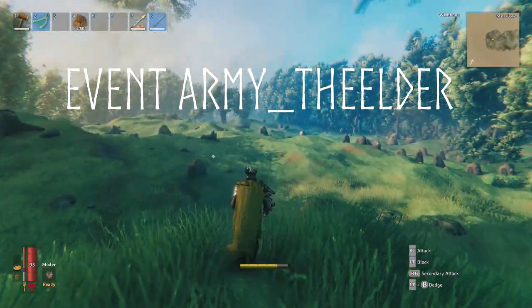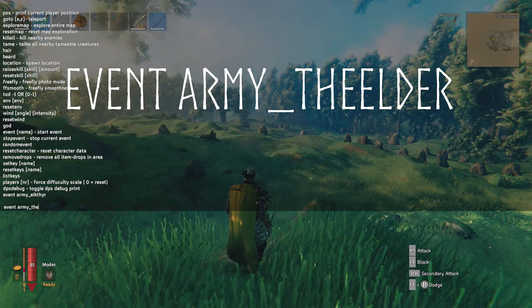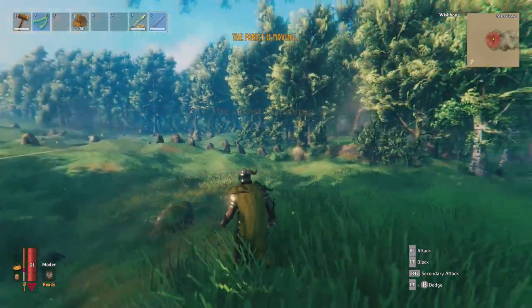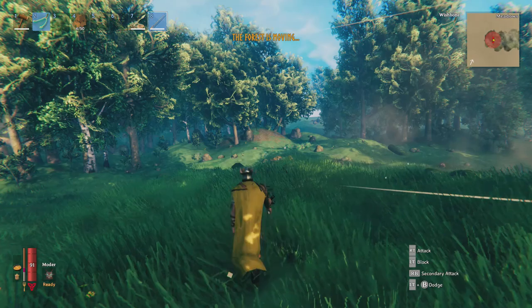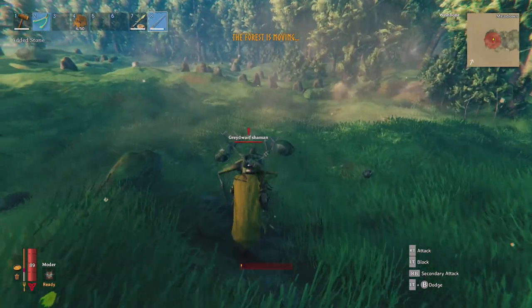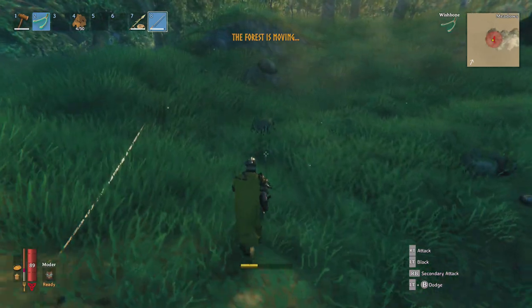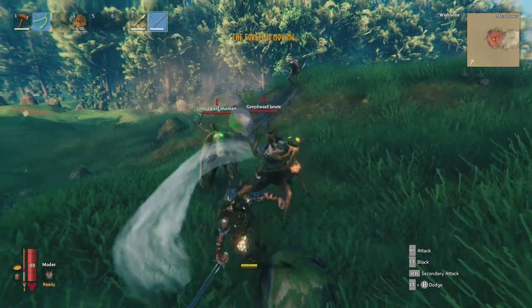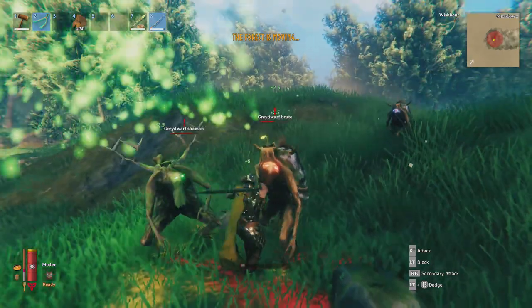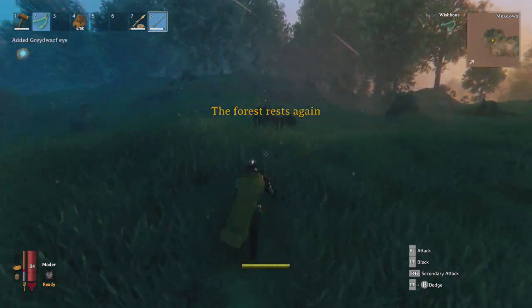The next one is the Elder event — pretty much the grey dwarves. Type 'event' then 'the_elder' and 'The forest is moving.' This lasts 120 seconds and is meant to only happen in the meadows, the black forest, the swamp, and plains. You get a mix of grey dwarves, brutes, and shamans. The requirement is that you've killed the first boss Eikthyr, but you still haven't defeated the Elder boss.